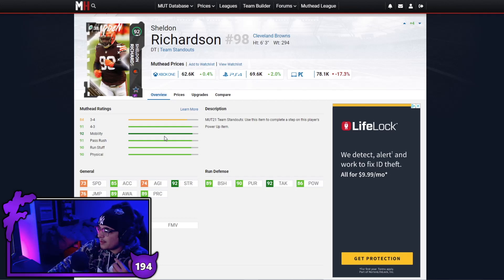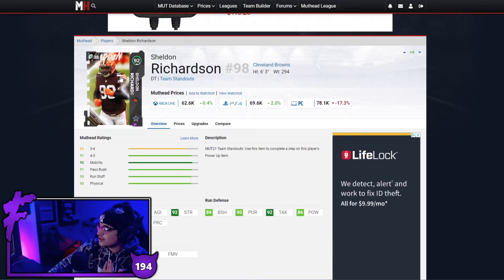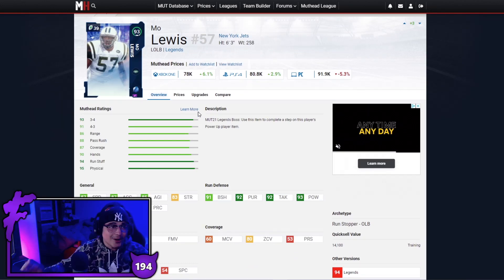Next up we have Sheldon Richardson — a little bit cheaper than Mean Joe, not by much. I still prefer Mean Joe over Sheldon Richardson but he's still really solid: 85 acceleration, good strength, good block shed, good tackling, good power and finesse moves. Sheldon Richardson is kind of like a budget version of Mean Joe — still a pretty solid card.